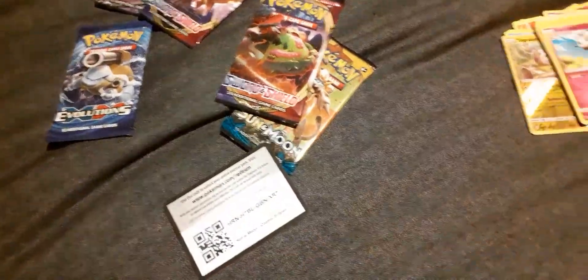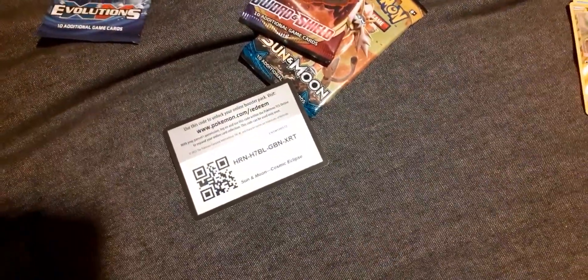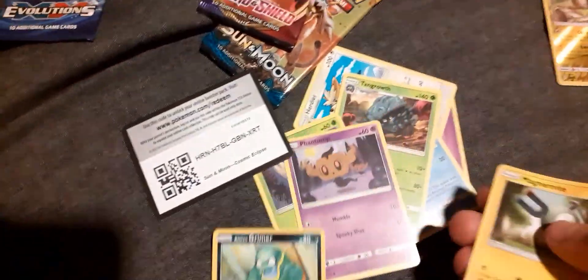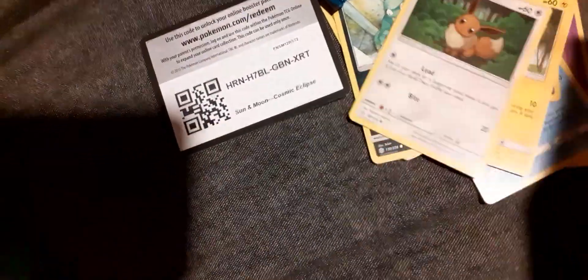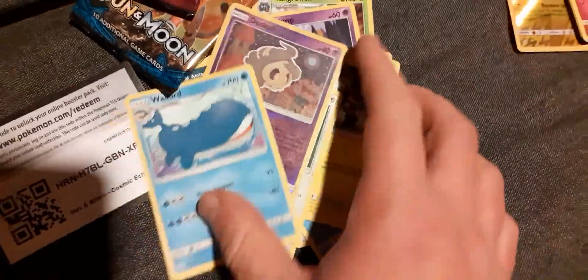Here's the next code for you guys. One, two, three, four. We have a Psychic Energy, a Herdier, a Piplup, a Tangrowth, a Rowlet — a.k.a. Borb — and Tauros, a little Grimer, Magnemite, Eevee, reverse Duskull, and Wailord.